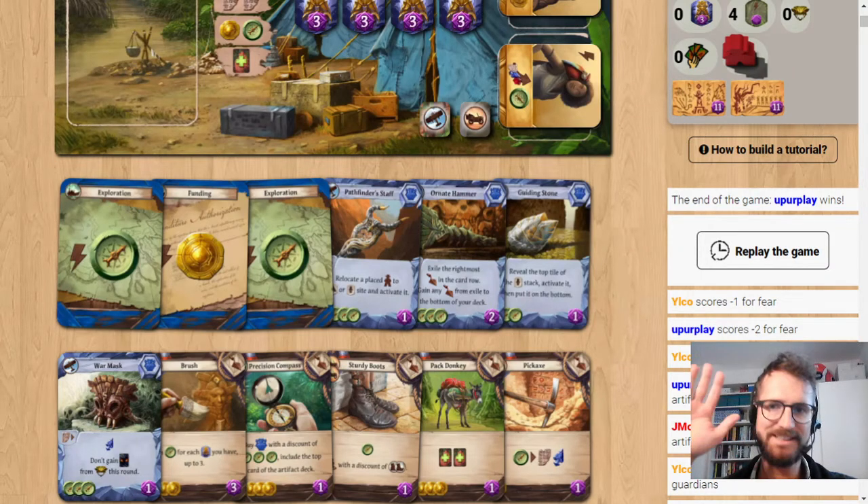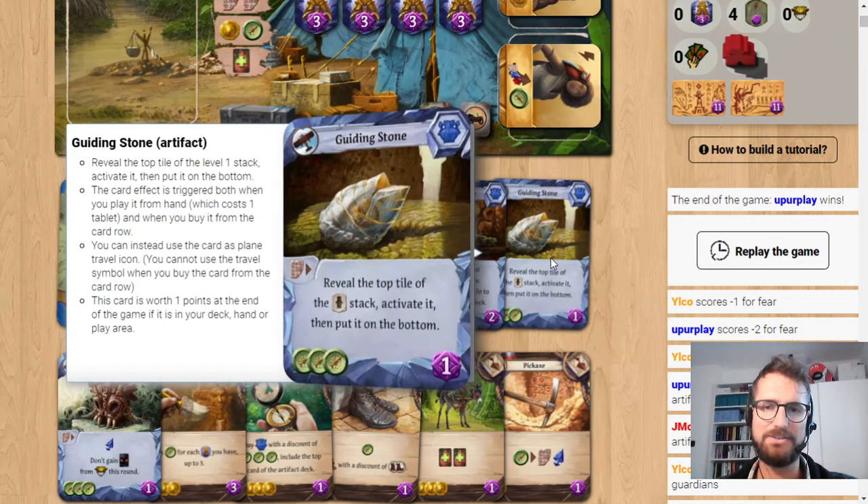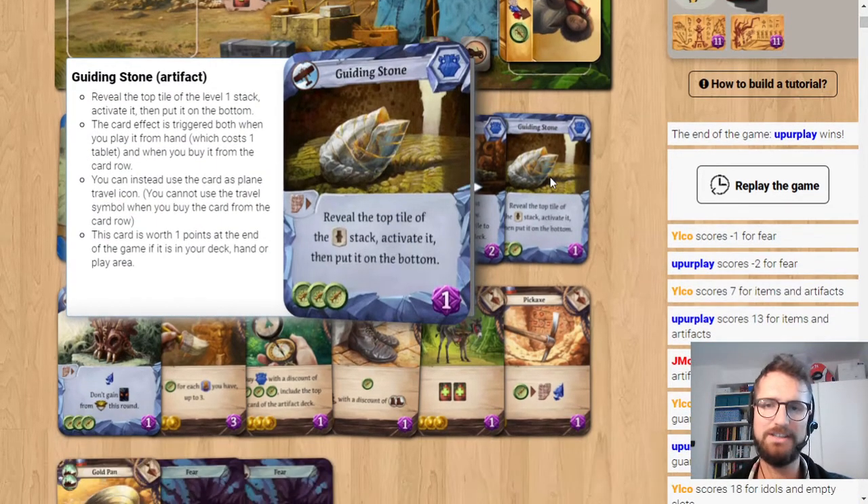Hey fellow explorers, it's Sami Mario. Today we're going to talk about Guiding Stone, which is a card that looks like it's going to give you a free exploration but it's not really like that. It might be comparable to exploring since you're going to spend three compasses, you're going to save an archaeologist, and you're going to get a level one worth of resources.